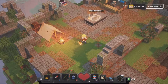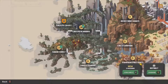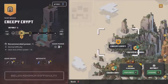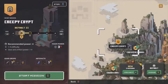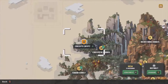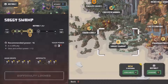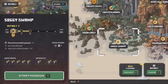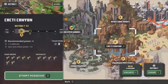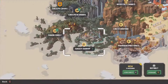Hi everyone and welcome back to another episode of the gob experiment part three on Minecraft Dungeons. Let's jump straight back into where we left off. We're below minimum difficulty so we have to do one slightly harder. The soggy swamp, pumpkin pastures — let's go soggy swamp first I think.